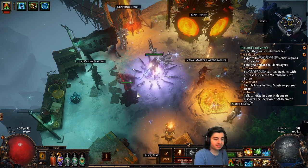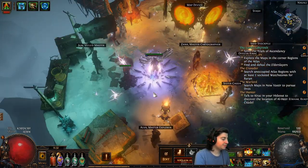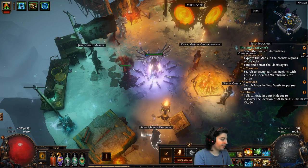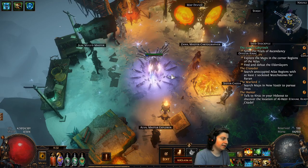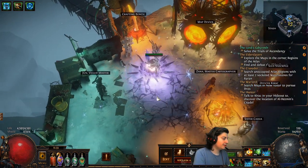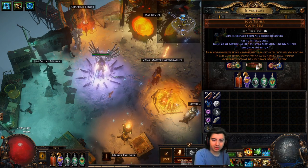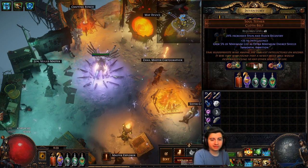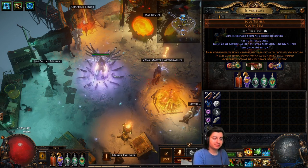Ancestral protector is pretty standard for melee builds. I'm choosing to use dash because if we used leap slam we would have to spec into combat control, which is apparently a little bugged. I prefer dash anyway — I fell in love with dash last league. Soul tether is not necessary. I got pretty lucky with the drop. I thought it would be super expensive, but it's only like four or five chaos right now, so if you're in trade league you can pick one up.